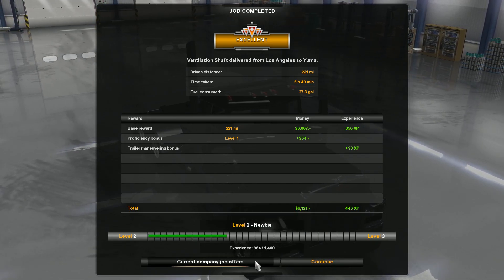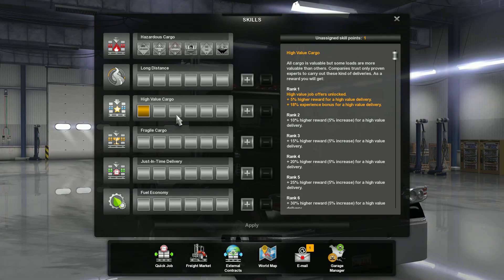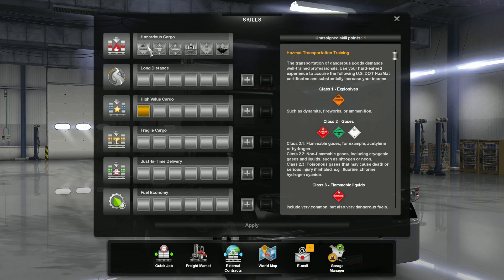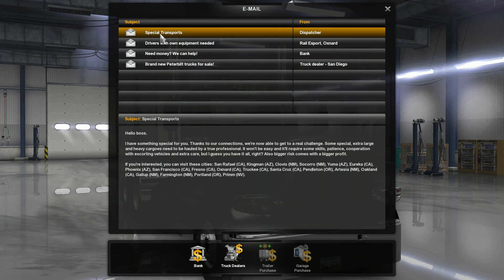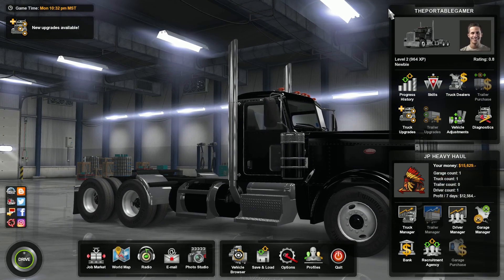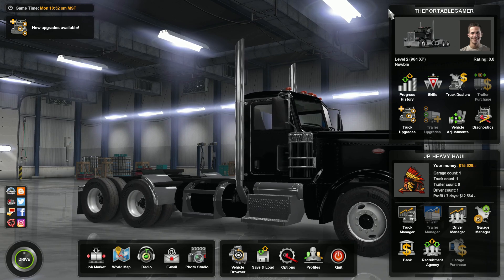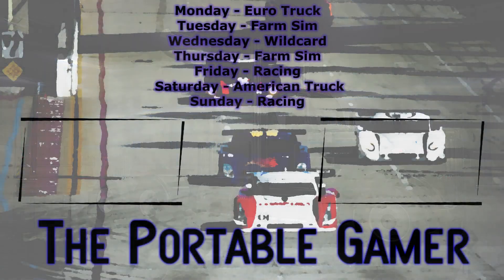Let's check job offers — I don't think I've ever taken company jobs. We already picked high value cargo, got our first promotion. Let's also pick hazmat — cool, we'll apply that. We got an email: special transport is available now. Beautiful — there you have it, folks! Thanks for stopping back to check out the Portable Gamer, thanks for joining us for the first episode of American Truck Simulator on the 1.35 patch. We'll see you next time, take care.